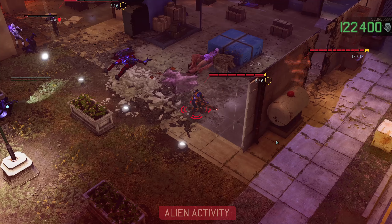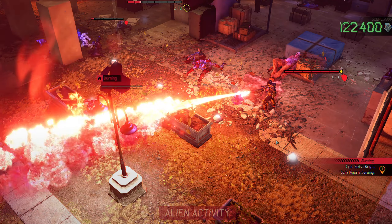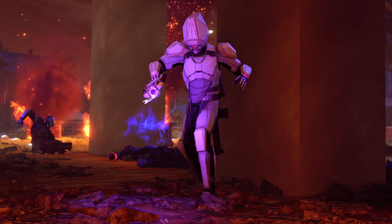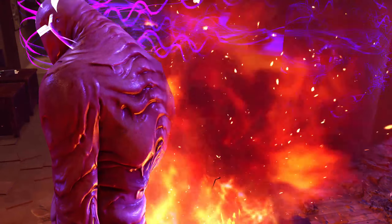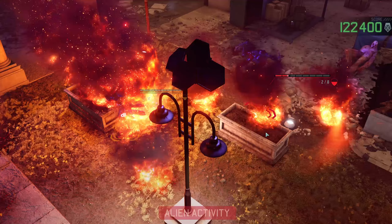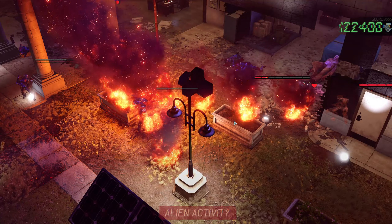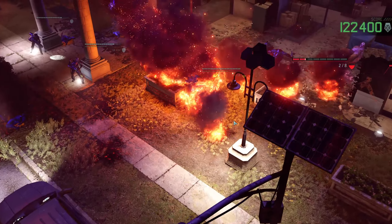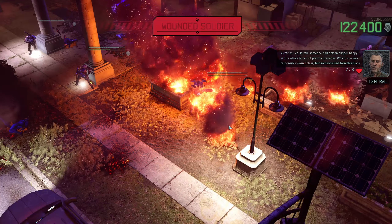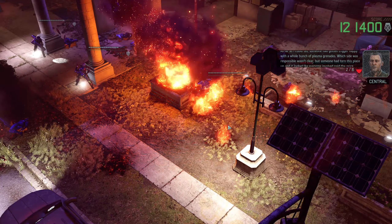Yeah, we are taking some damage anyway. Should I kill this guy guaranteed or flashbang? The mech is the more dangerous one — only 72% sadly. Kill the civilian count — can we still save six? Someone had gotten trigger-happy with a whole bunch of plasma grenades. Which side was responsible wasn't clear, but someone had torn this place up and it looked like everyone involved paid the price.